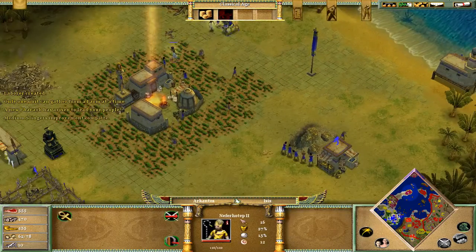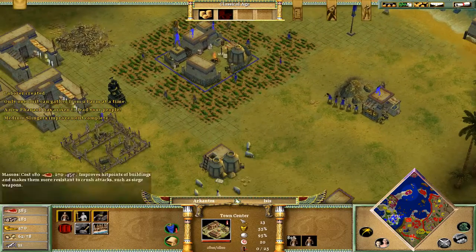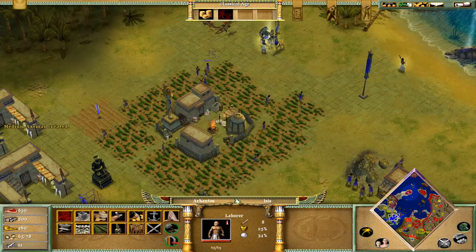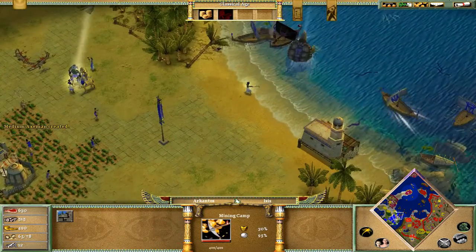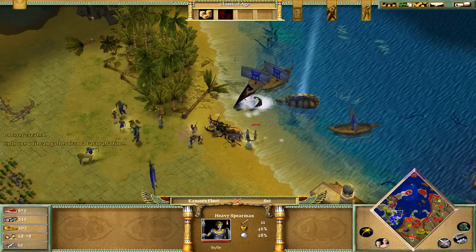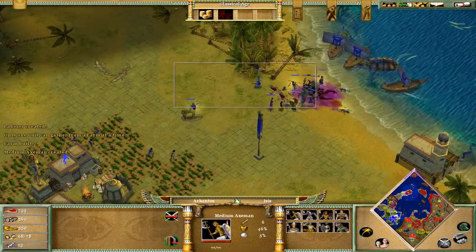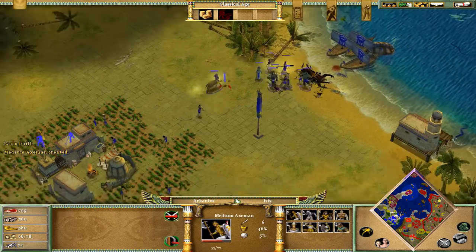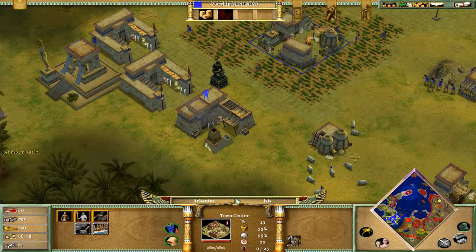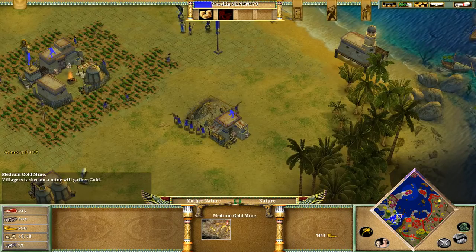Where is Setna? Oh yes, here he is. We use the pharaoh to heal our war turtle. We should be able from now on to advance to the Heroic Age. I choose Neftis to advance to the Heroic Age. Now we don't need to worry so much about gold because we can now make a trade route.